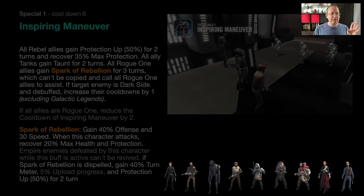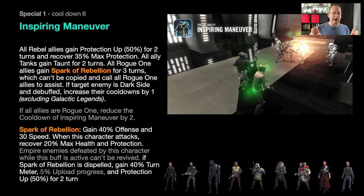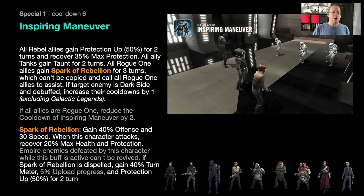Next is Raddus's Inspiring Maneuver. All rebels gain protection up — that's 50% of their health — for two turns, they recover protection, all tanks taunt, and all Rogue One allies gain Spark of the Rebellion. Spark of the Rebellion gives all your Rogue One allies 40% offense and 30% speed.